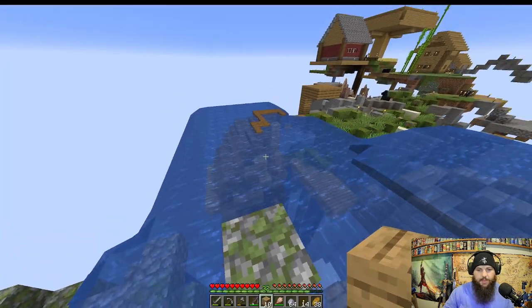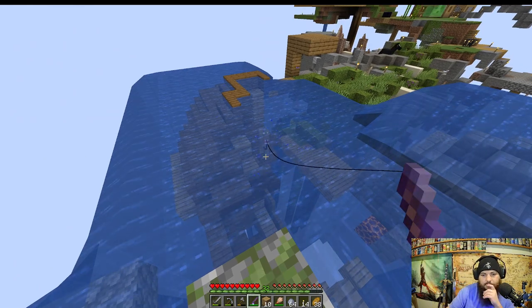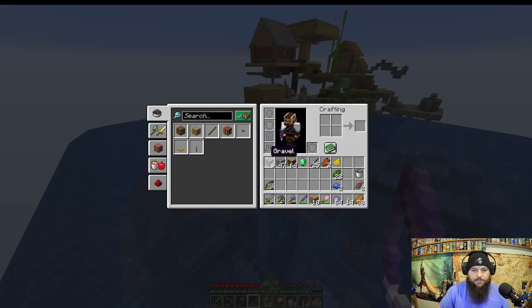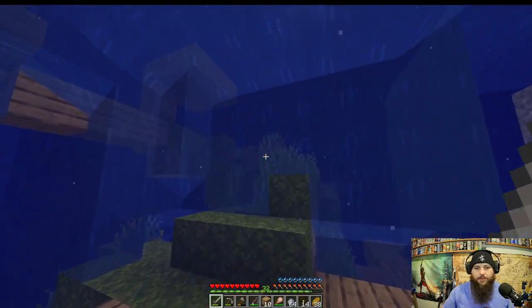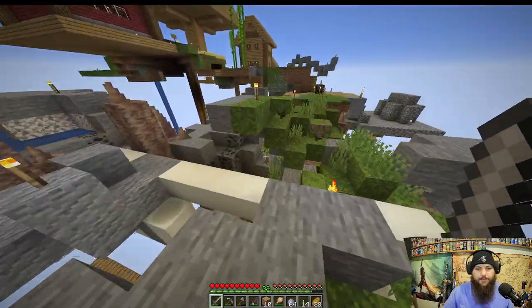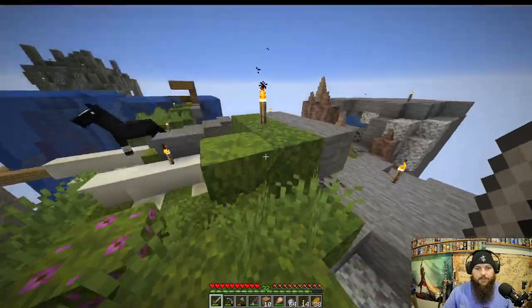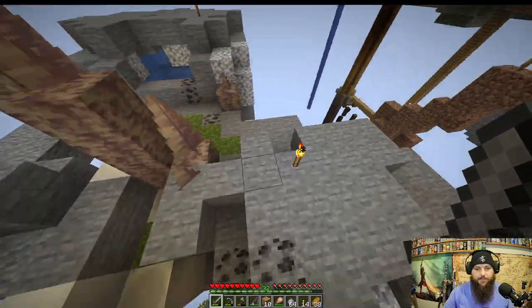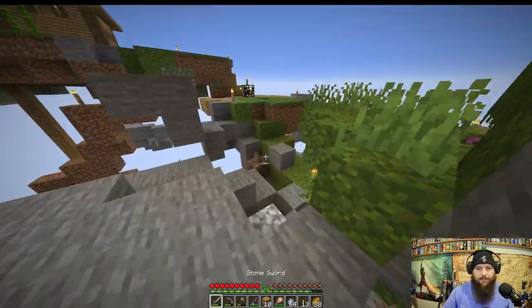We can fish in here since this is considered an ocean! Using the temple as a fishing platform, and we get ocean fragments from fishing — kind of handy. We also get fish, so that's good. I'm looking for a slime nearby to get some slime balls, but I think it fell off or despawned.